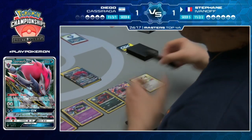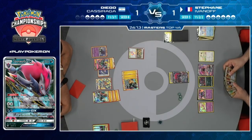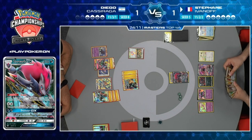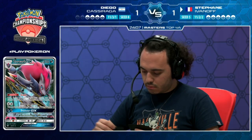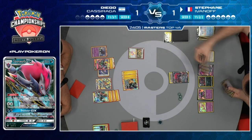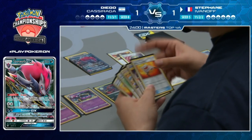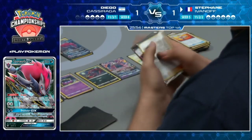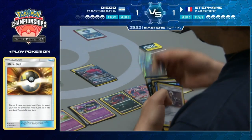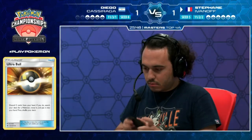Another trade - Triple Acceleration Energy is in the bottom card. If Stefan can get enough Pokemon in the discard pile, he might one-shot the Tapu Koko GX. Looks like Stefan might have so many Pokemon in the discard pile that he doesn't even care about discarding the Seal. Stefan has two Triple Acceleration Energies in hand.